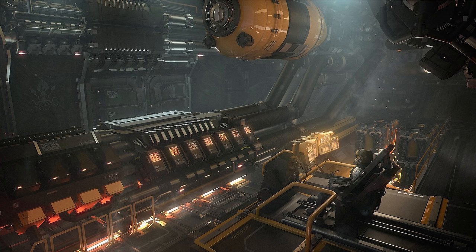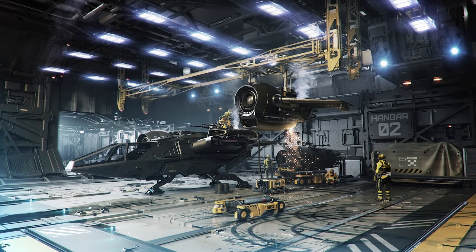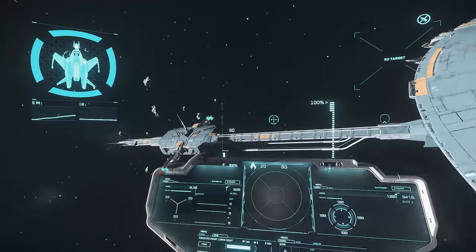How does the Privateer compare with the Banu Merchantman? The Kraken Privateer's major advantage is the landing pad array that allows it to function completely independently. The Merchantman is approximately one third smaller than the Privateer, allowing it to get to more places to land, but bear in mind the differences in cargo bay size and the number of shops each can support.